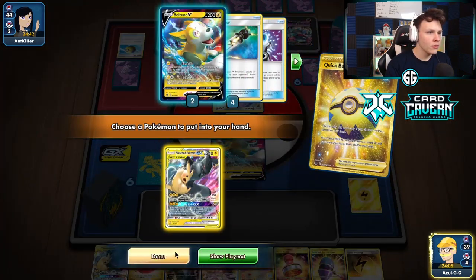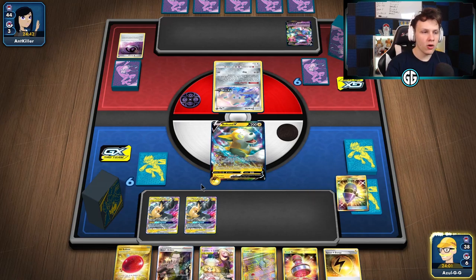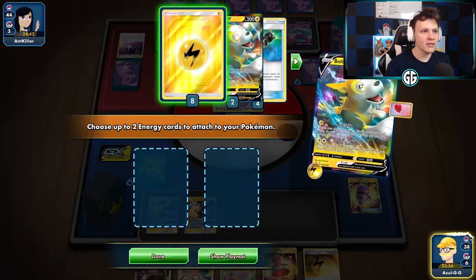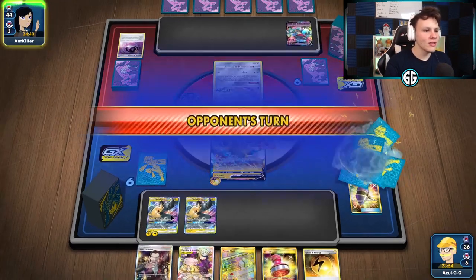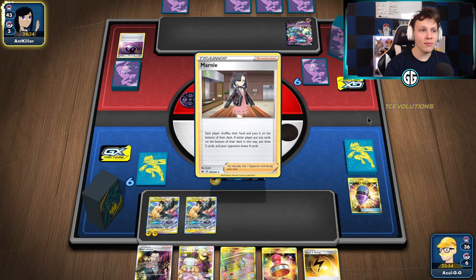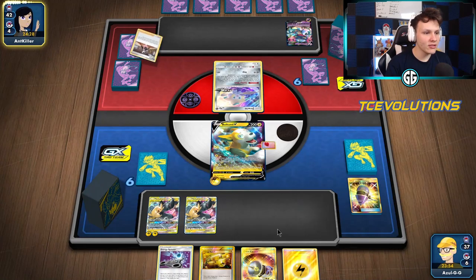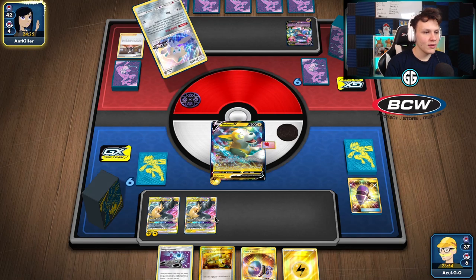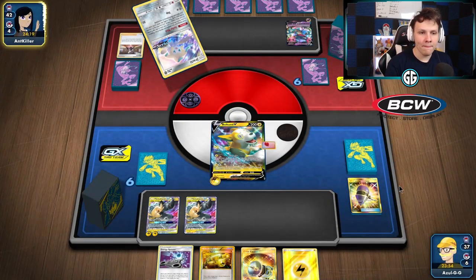Grab another Pikarom. There are a lot of Marnies in the Dragon pull tech, so I'm going to throw the Air Balloon out and then go ahead and Electrify, because there's a decent chance they'll Marnie us next turn — they usually play Marnie or Research. So there's a really good chance we get Marnied next turn. We don't want that, so I'm going to go ahead — and yep, there's that Marnie. The Air Balloon helps increase our chances of getting off Full Blitz on the next turn.